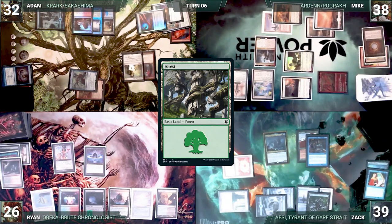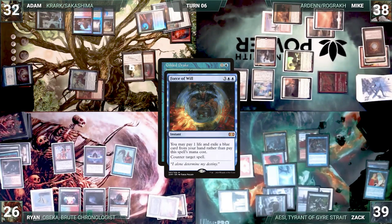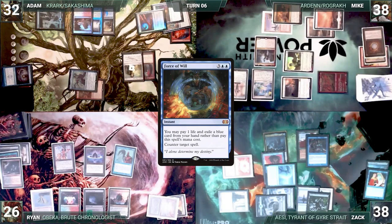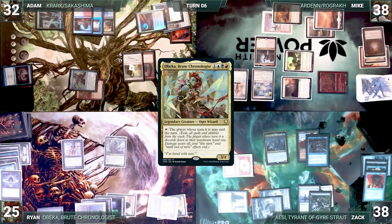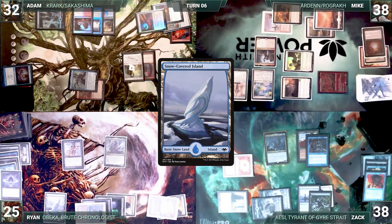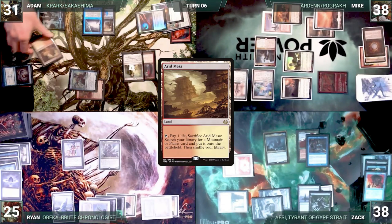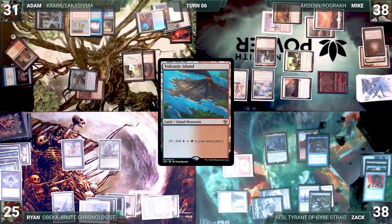Ryan draws and casts Gilded Drake. Zak responds with Force of Will, exiling Dispel and losing a life. The Drake is countered. Ryan follows up by casting Obeka, Brute Chronologist, paying one for Rhystic Study. Ryan plays a Snow-Covered Island and goes to pass. At Ryan's end step, Adam sacrifices his Arid Mesa, paying a life and looking at the top four due to Aven Mindcensor. He finds a Volcanic Island and the turn passes.